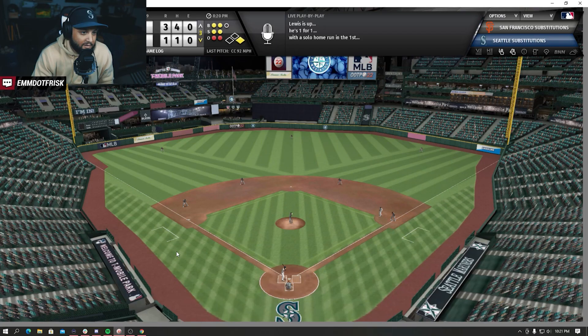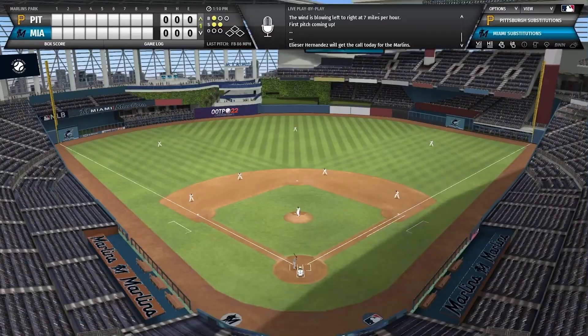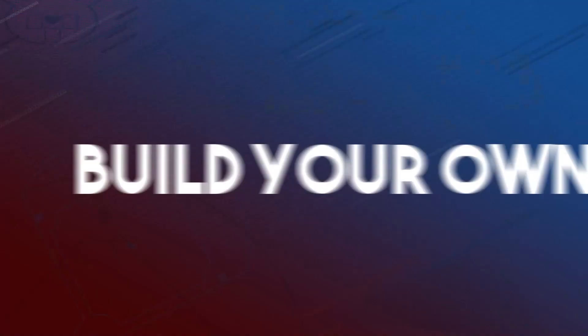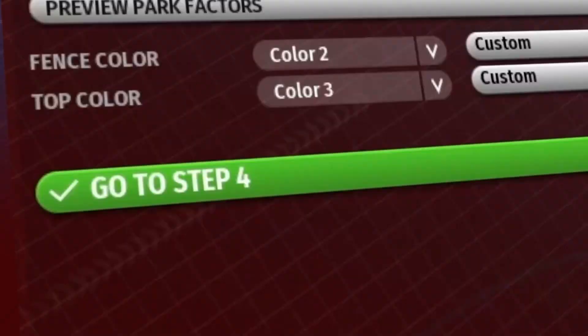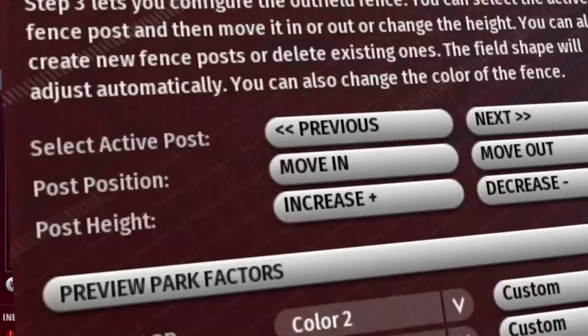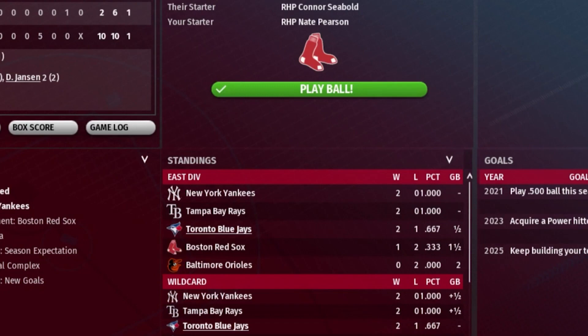There's a lot to go through but I had to do it my way, which is jump in and see what I can do to make the Seattle Mariners a win-now team. Before we jump in I want to talk about some ideas for the future - I want to do a historical franchise and then a fictional one which I'll talk about in another video. Let's jump in to take a look at Out of the Park Baseball 22's beta before it comes out on March 26th.